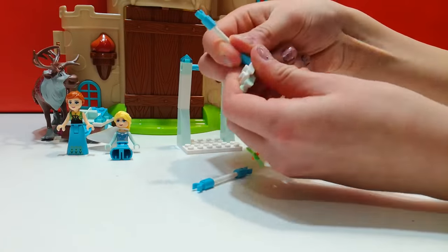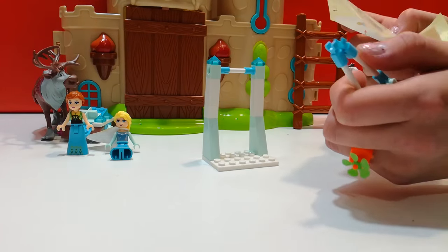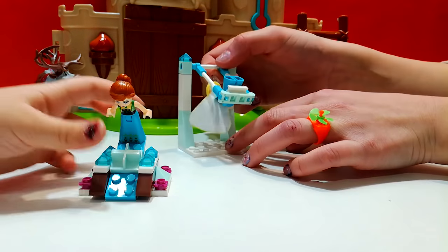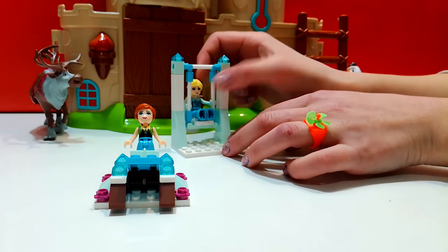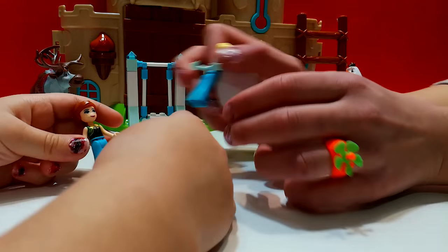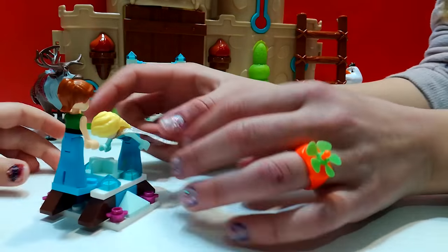Now number four! Number four is that we need to put some dinosaur gold. Yay! I love swinging on my swings! I'm coming, sis! And later you have to swing on my seesaw, and I'll swing on yours. Come on, swing together!